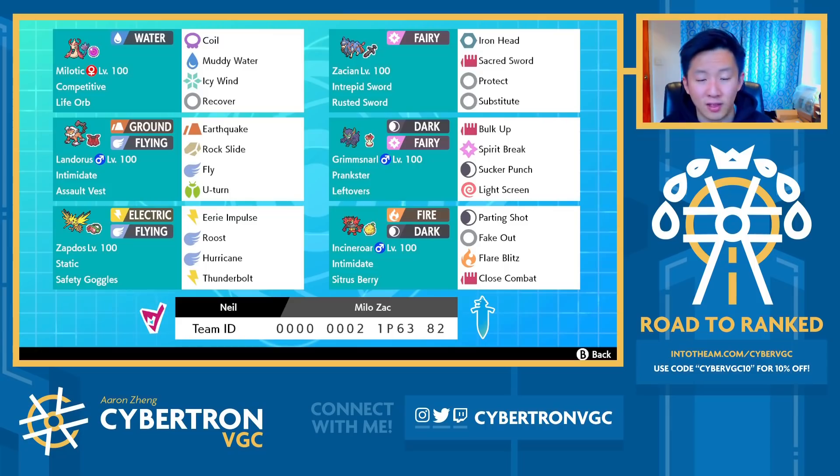With Safety Goggles, you don't have to worry about Sleep Powder from Venusaur. You can Eerie Impulse a max Venusaur to immediately get its special attack down to minus two. It's also a really strong max option with Max Airstream and Max Lightning. Those Max Airstreams from Zapdos and Landorus are also valuable in boosting Zacian's speed. The Zacian is very bulky — it is not max speed — so you do have to be a little careful when going up against other Zacians. Having a single Max Airstream speed boost is really valuable.